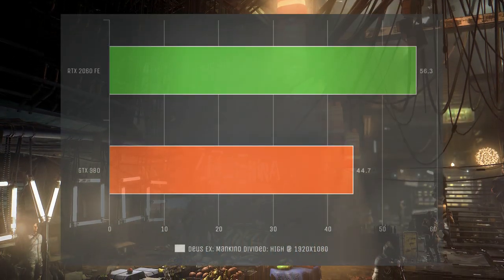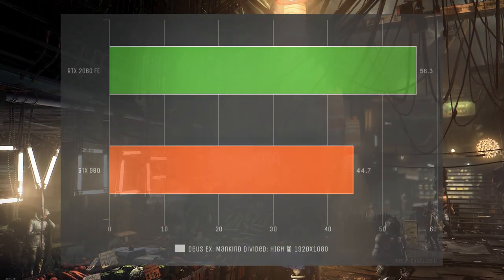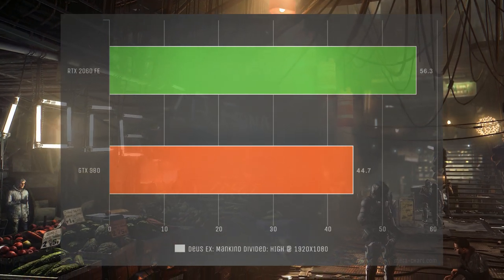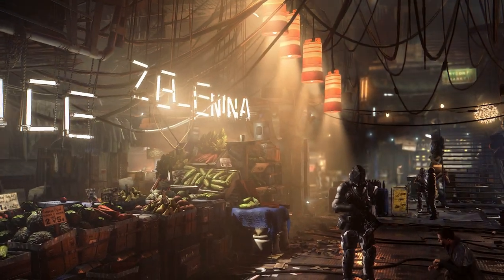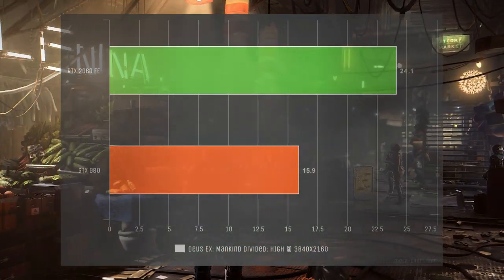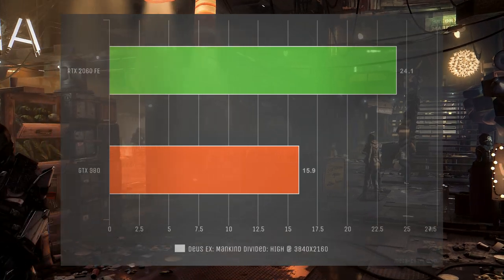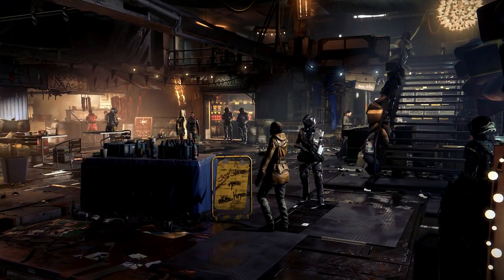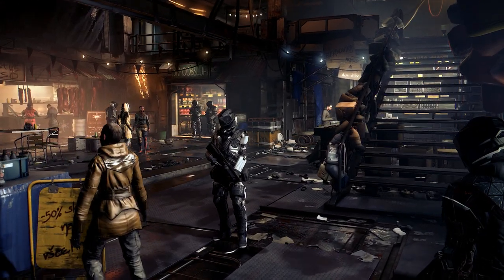Deus Ex Mankind Divided shows only a 12 frames per second increase at 1920x1080, with the RTX 2060 delivering 56 frames per second to the GTX 980's 44. At 3840x2160, the RTX 2060 manages 24 frames per second versus the equally unplayable 15 frames per second from the GTX 980.